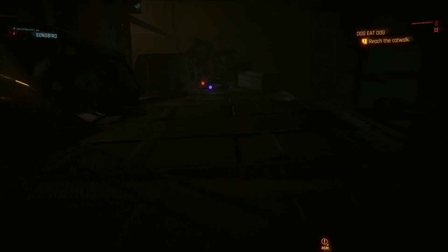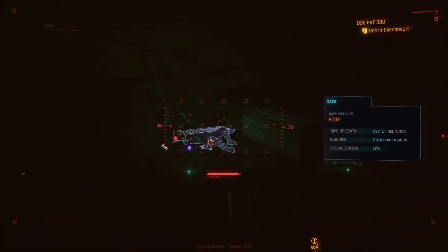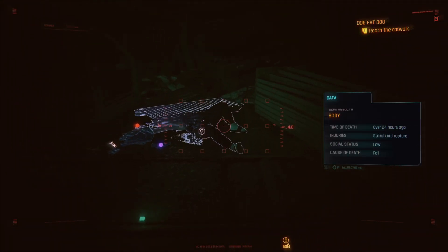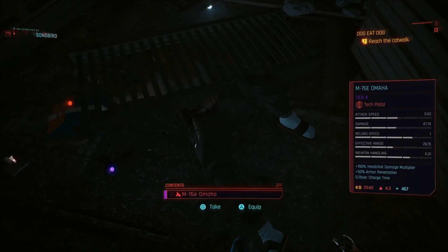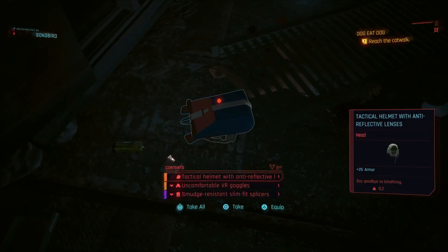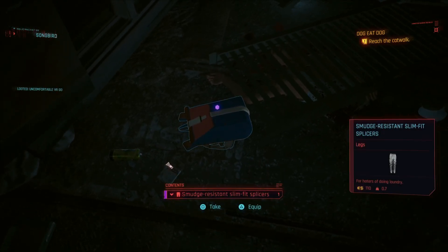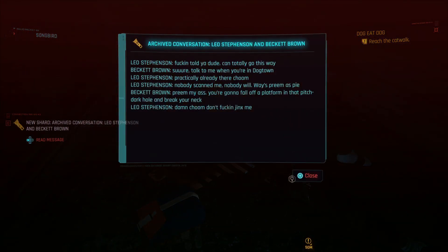Next, when you jump up over here you're going to see all this stuff over this drop — make sure you come over here. I think it's one of the smugglers; part of the ceiling has collapsed on him or something, and his gear is left next to him so you can pick that up. There's also another little data shard here with more details about the smuggling operation that was going on.